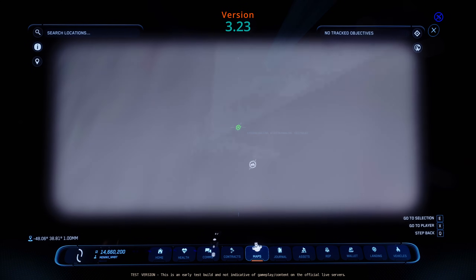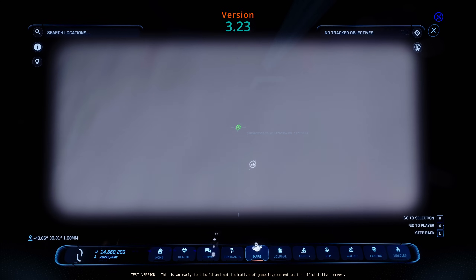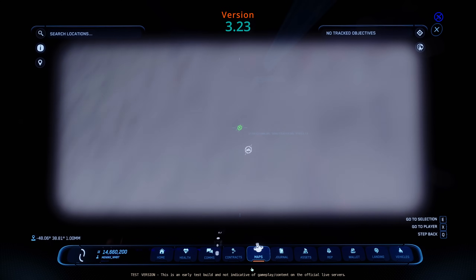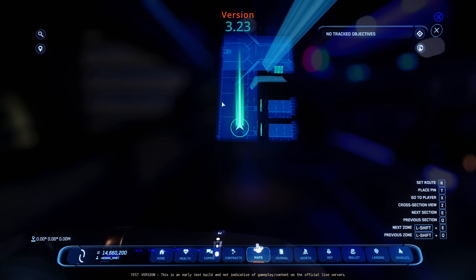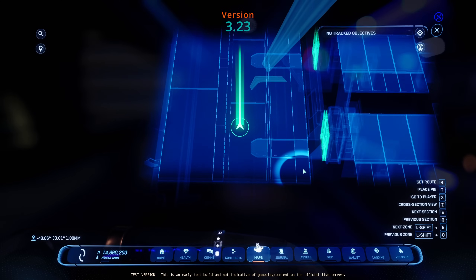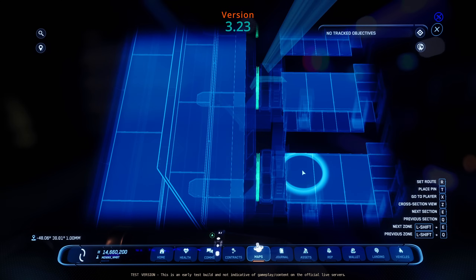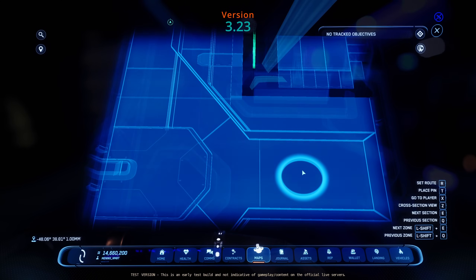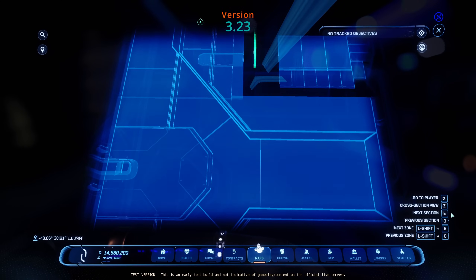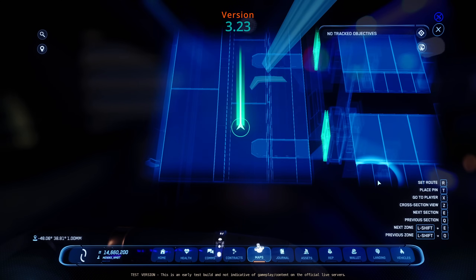And there we go, we're back in — it wasn't too long. So back on the maps: when you come to maps now it'll drop you in either in your ship or where you are in the local area like the corridors. You can move your mouse around and you've got instructions on the side. You can set a route and set a pin — currently when you set a route it'll show on your map but it won't show on the floor yet. The plan is to have arrows on the floor you can follow, but you can see it in the minimap in the top corner and follow that.